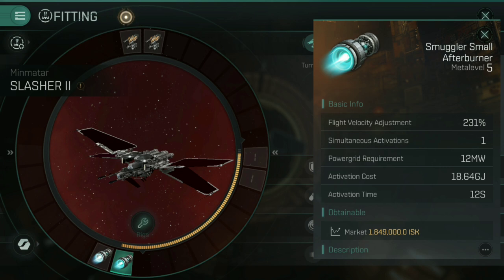Notably, there is no penalty for fitting an afterburner. There is no signature radius penalty for activating an afterburner, nor is there any capacitor capacity reduction for having it fitted. Afterburners do not cap out your capacitor, nor do they increase your signature radius when used. That means that whilst they can still be very useful for range control, they are definitely much better for speed tanking. This allows you to keep up the increase in the ship's speed whilst orbiting without that signature radius penalty, meaning you just get the bonuses for being faster — you are harder to hit without that penalty.